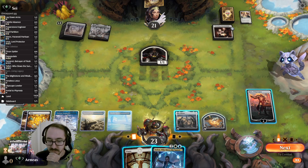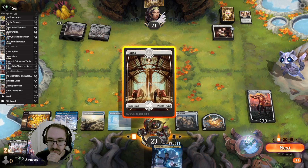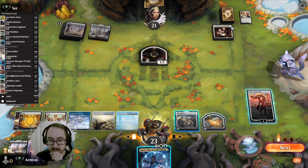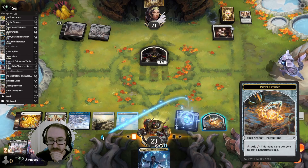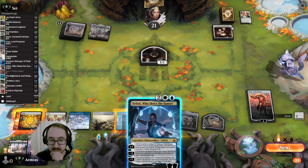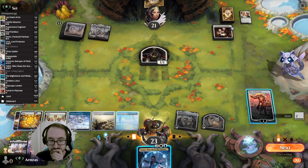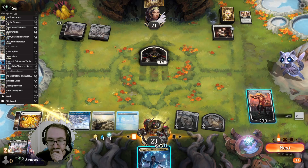How much do I want to draw? Let's add a blue, let's tap — let's see. This is going to cost four, so I can do two more if I want to. Let's do four.